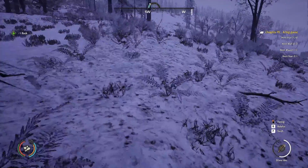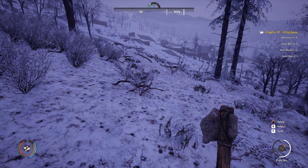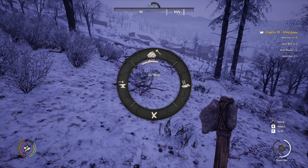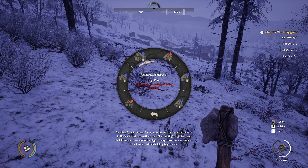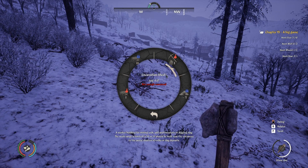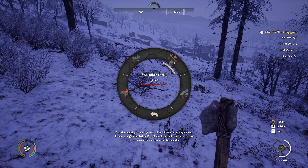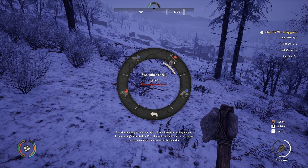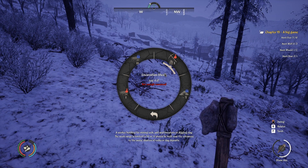I'm getting rocks like it's nothing. What I want to do today is get some automated way to get rocks, so I'm going to try and bring another person to my town and also try to make myself an excavation shed. It's a building for mining rocks, salt, limestone, or digging clay — kind of weird you can't get iron from it.